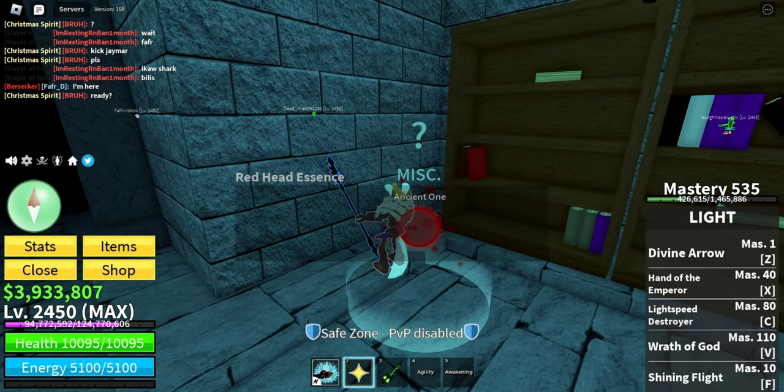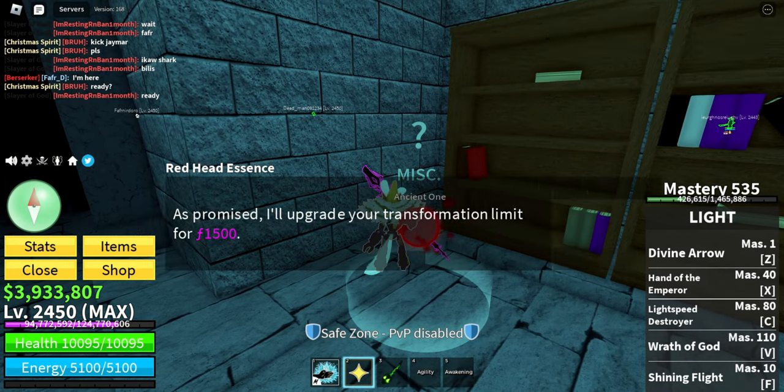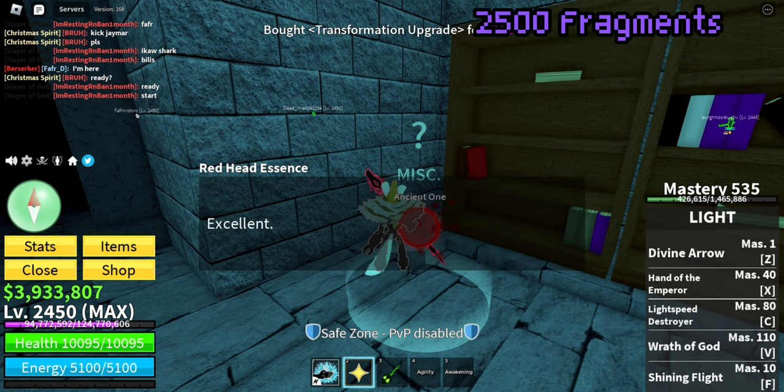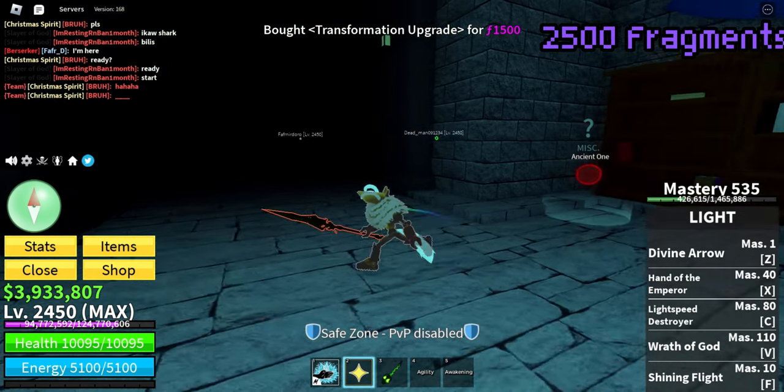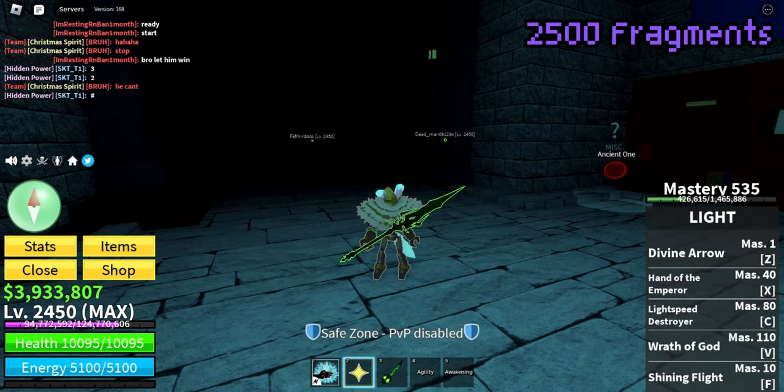Once done with your training, go back to the temple and buy the upgrade that will cost you another 1500 fragments. So the total cost you've paid so far is already 2500 fragments. And now you're ready to proceed to your next trial.